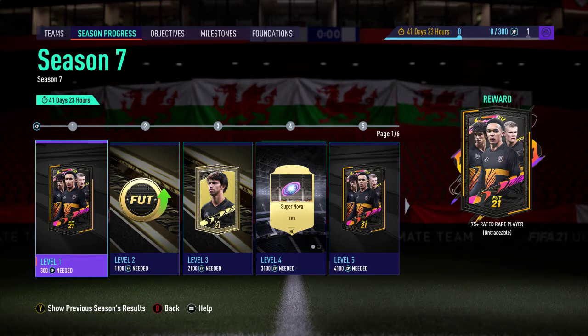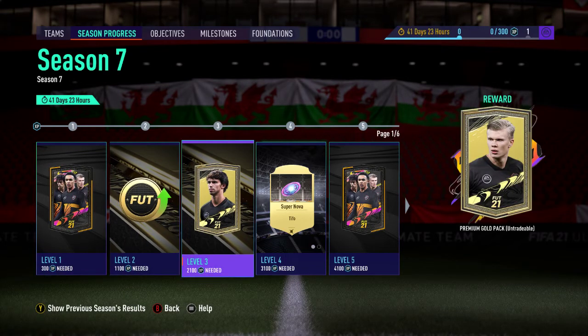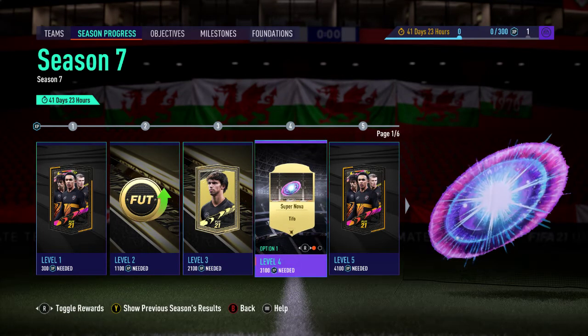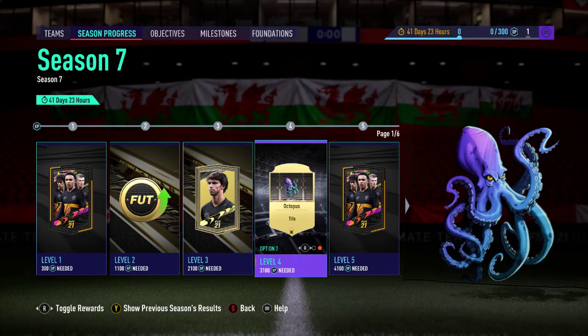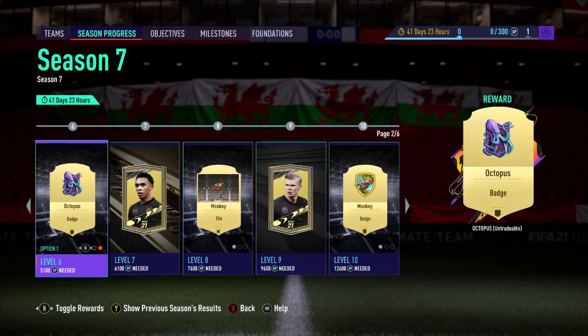Let's have a look at the new season menu. Normal things: a 75-rated player, 500 coins for five matches, a premium gold pack, and a Tifo. I quite like that Tifo, and there's an octopus too. Further along: a 75-plus rated player, supernova badge — not too bad.